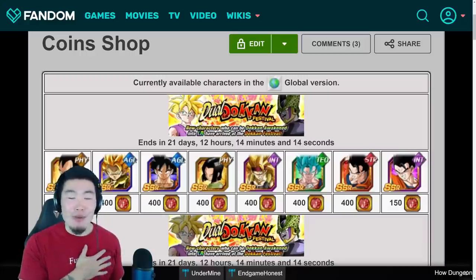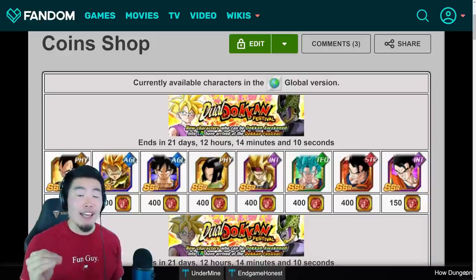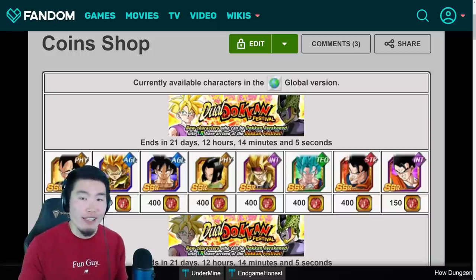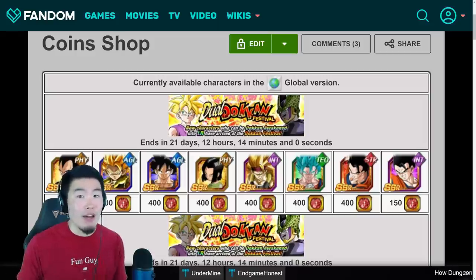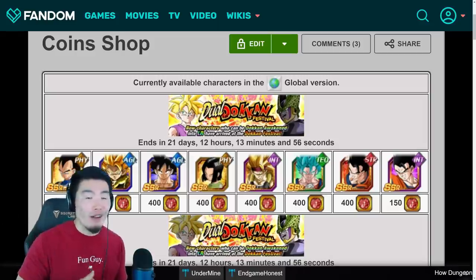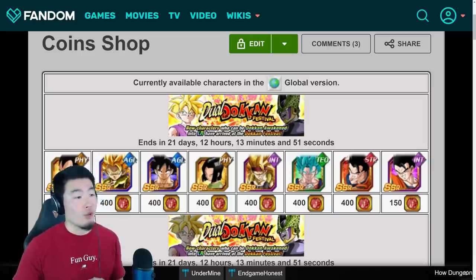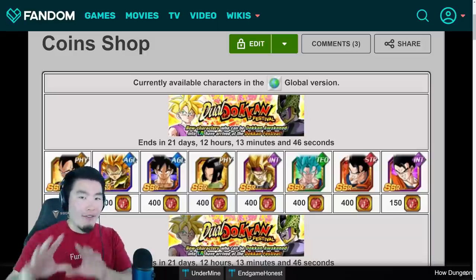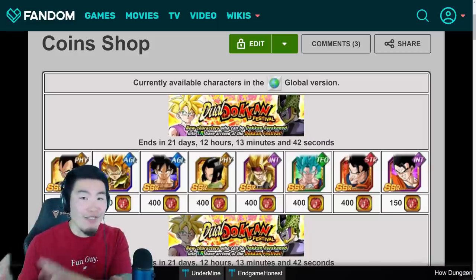Hey, what's up guys, I'm Tiger with Tiger Uppercut Comedy, back with another Dokkan Battle video. Today I wanted to give you guys a little bit of personal advice about the red gacha coins, specifically for those of you that are struggling or unsure about what to spend them on. I was personally in that boat not too long ago, but after talking to people in the community as well as other Dokkan YouTubers like Truth, Talon, Scott, and others, I do believe I have the most optimal answer for how to get the best value out of your red coins.